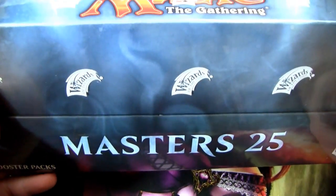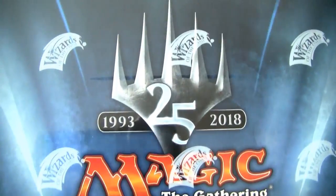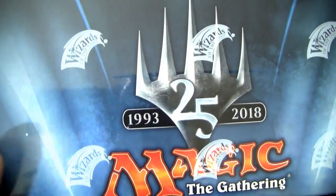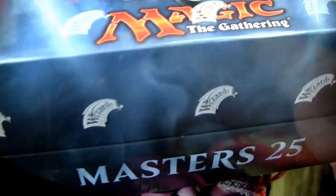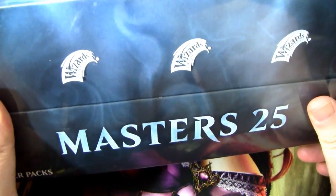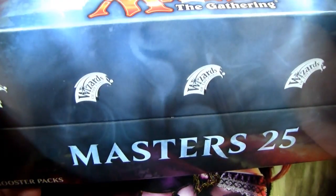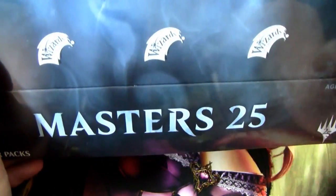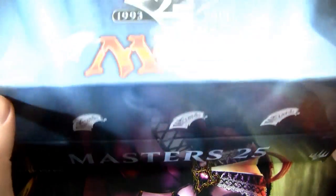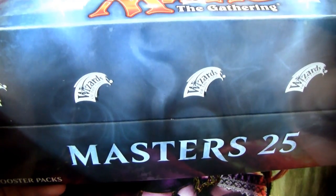I got this on sale on eBay — 20% off, so about $130. If you can get it for that cheap it might not be worth it, and if you're paying like $180, I don't know. I also recently bought a box of Iconic Masters and it was actually a sick box — had a foil Ancestral Vision, Mana Drain, and a bunch of other pretty good stuff. So I think this as the 'Iconic Masters 2' may have some merit. We will see what we get, hopefully as good as the last Iconic Masters box.